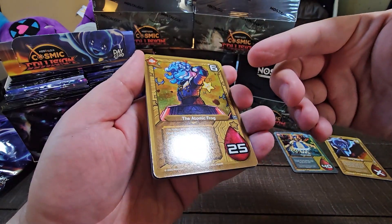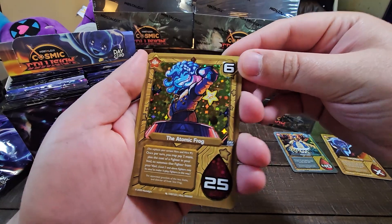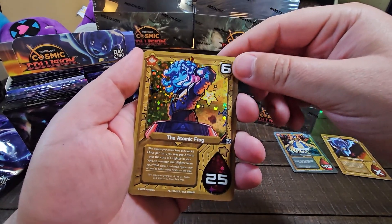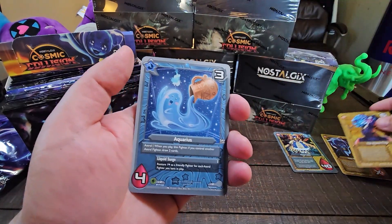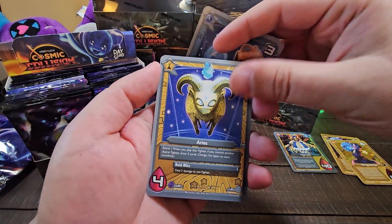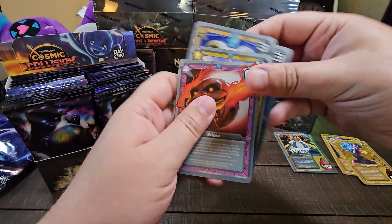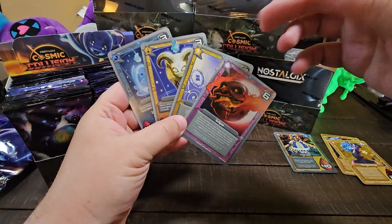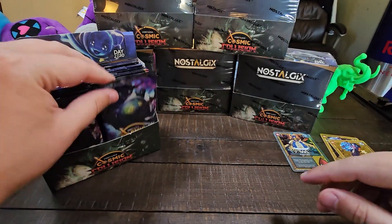I'm so happy that we made Heroes Holographic in this set — this looks stunning. It's got Stella on the right side. Another hero you can pay the mana cost of and replace your hero. Then we got Aquarius, Ares, Grace of Nost, and Eclipse. And I'm just going to let you guys linger on what came out of that pack versus what came out of the pack previously. Think about that.